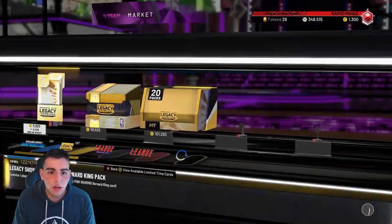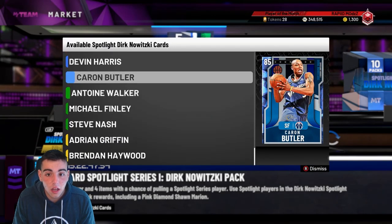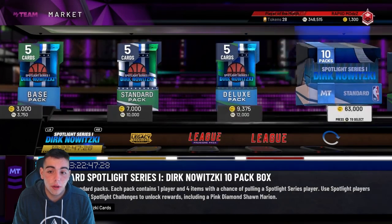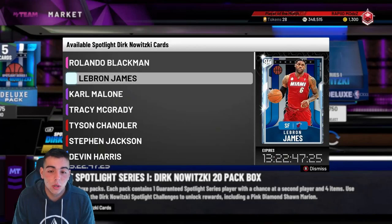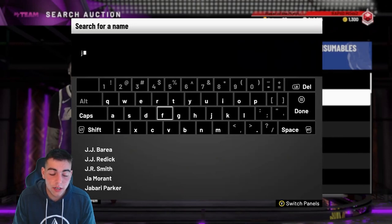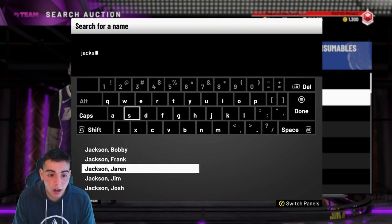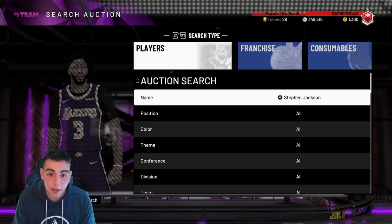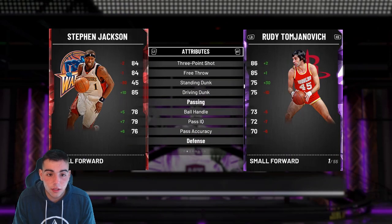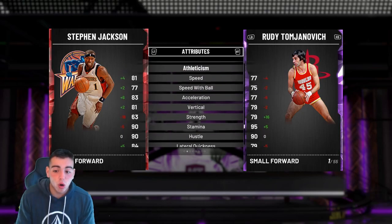So we got Nash, we got Stephen Jackson. This is gonna be a hard spotlight to do — we are gonna need a ton of MT. Guys, if you want to do this, you're gonna need upwards of like 600K, maybe even more, so have fun with that. Stephen Jackson: 84 three, dunks there — Stephen Jackson's cash.